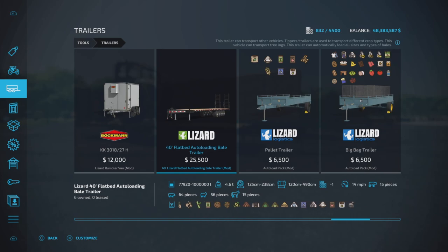Bale size: 125 to 238 centimeter round bales, non-liftable — so these are standard bale weights. The 120 to 490 centimeter bale sounds like a Heston bale, because that's an odd number for a square bale, but it is not liftable. The mod description gives lots of information about each one. 14 mile per hour working speed. It is also an animal trailer: 15 cows, 64 pigs, 56 sheep, and 15 horses. So let's get into it.